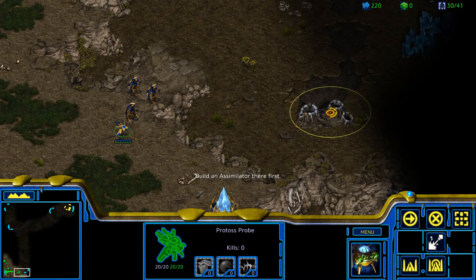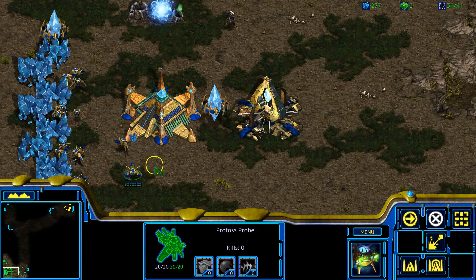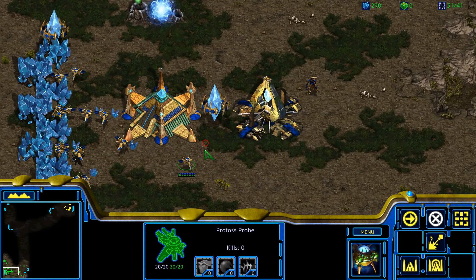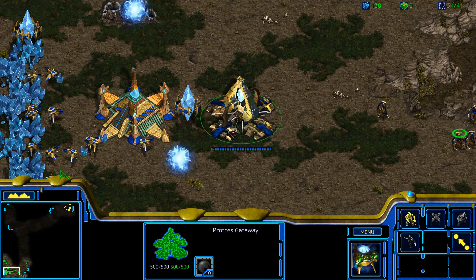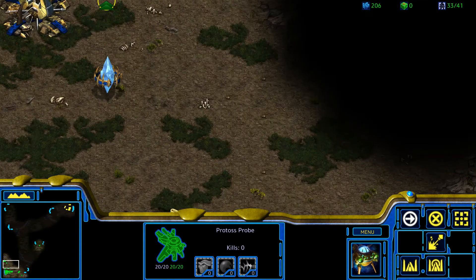Ideally, you will be performing a Zealot Rush when you have committed to at least 2 gateways earlier on, and you have scouted the opponent to be going hatchery first before the spawning pool. The Zealot Rush works best when your gateways are unscouted, or scouted after you have pumped out at least a couple of Zealots already.